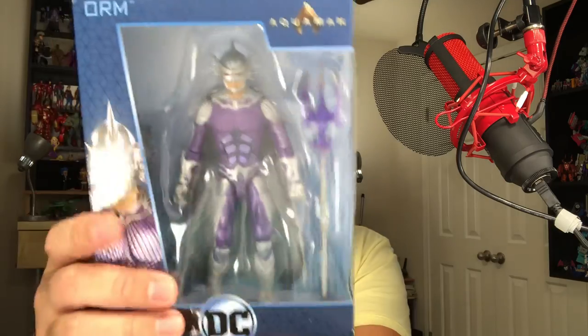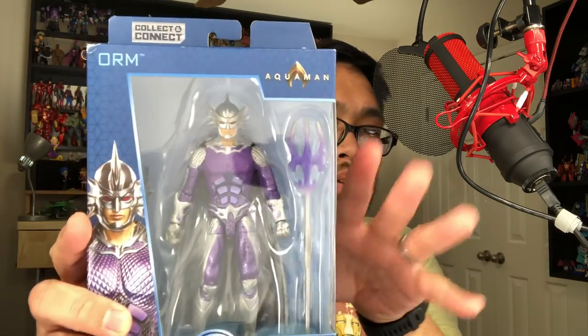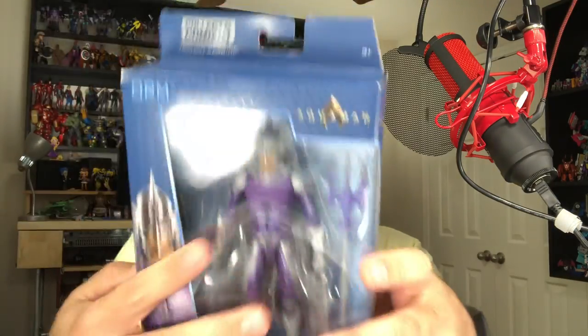Next thing — I found this at Walmart: we have ORM from the Aquaman movie. If you guys see Black Manta in the store, let me know — I've been to three or four Walmarts and cannot find him anywhere. He's the last one I need for this wave so I can build the Trench Warrior. The bio says: ORM, the younger half-brother of Arthur and present king of Atlantis, seeks to rule all the undersea kingdoms and declare himself Ocean Master.